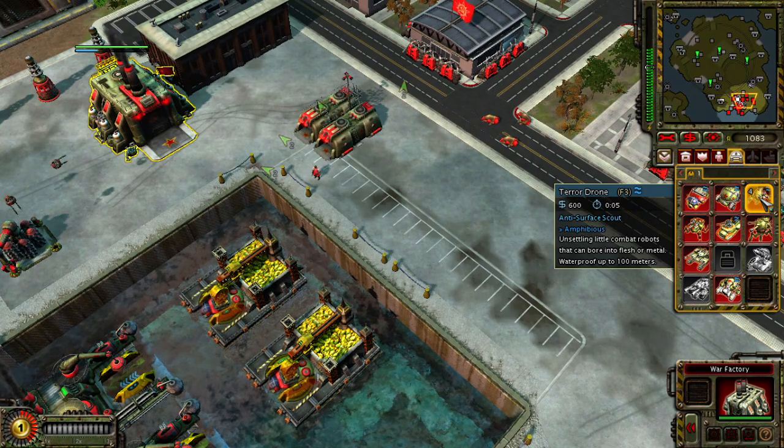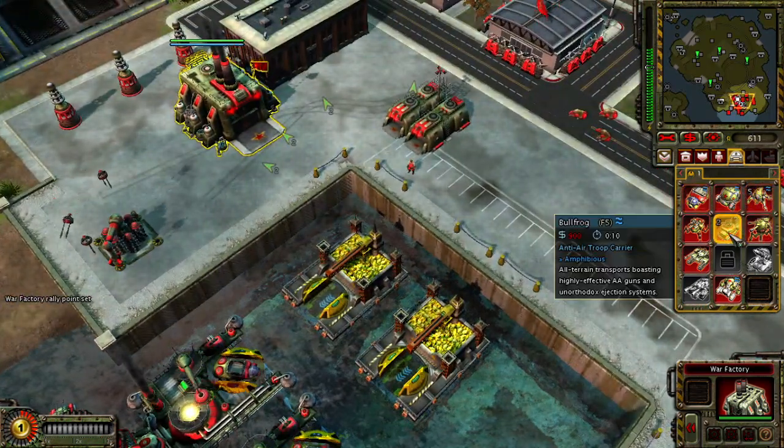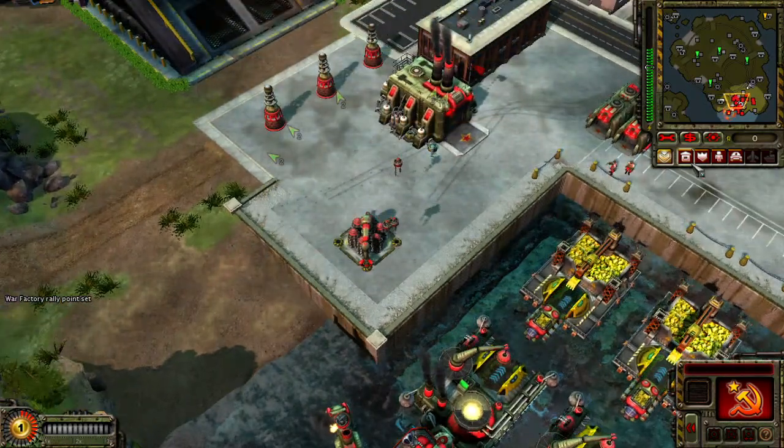Allied aircraft dominate the coast. We cannot spare any aircraft until the airbase has been destroyed. New bonus objective received. On hold. Our base is under attack. Insufficient funds.